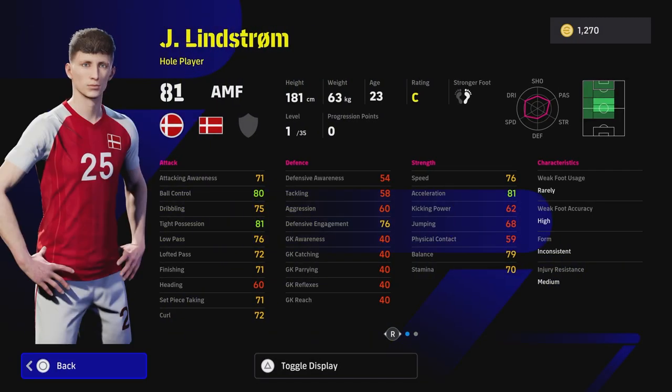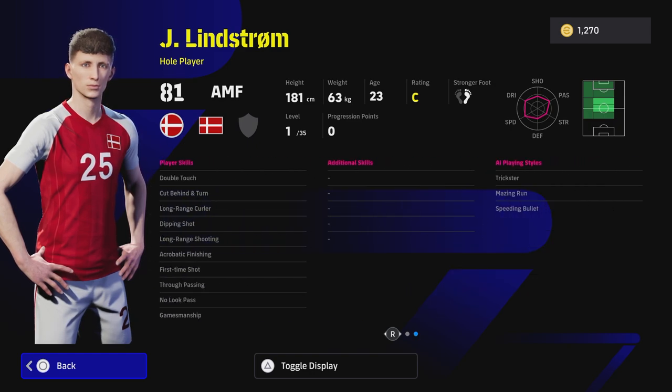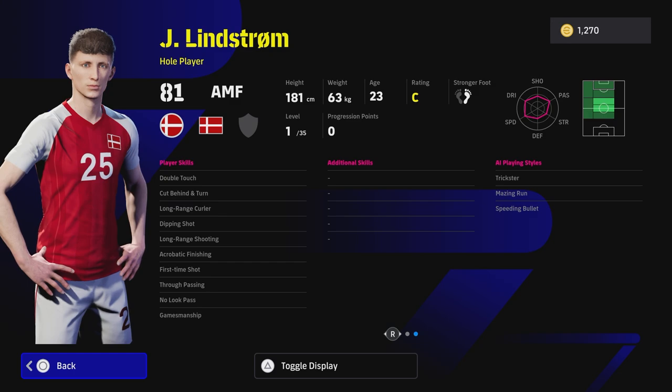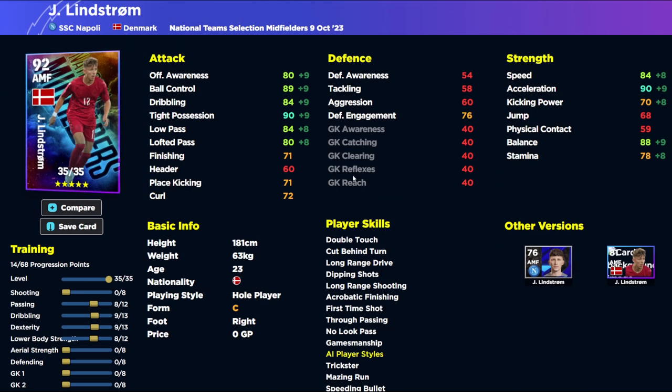Last we have my main man from this pack - Lindstrom. This guy is a beast of a player. His form is inconsistent which is a worry, but I'd personally only use a player like this situationally. Would I spin specifically to get him? Potentially not. But if you have maybe 20 spins and you're chasing Zico and get this guy instead, he's a phenomenal all-round player - not just for squad rotation, but also for learning the game's mechanics, because he's the perfect balance between a complete player who can carry, pass and dribble.